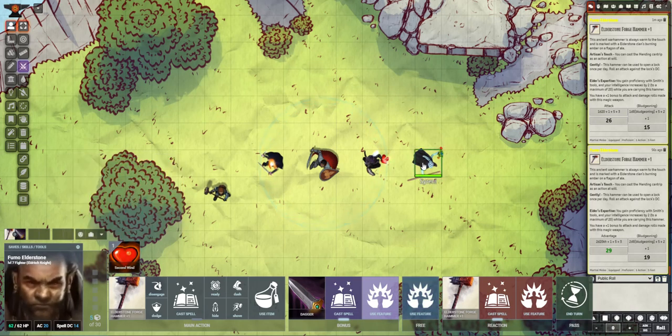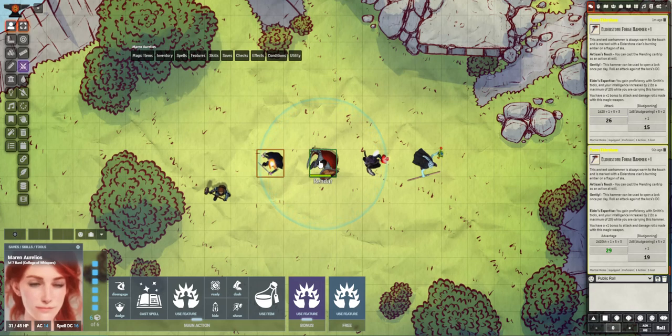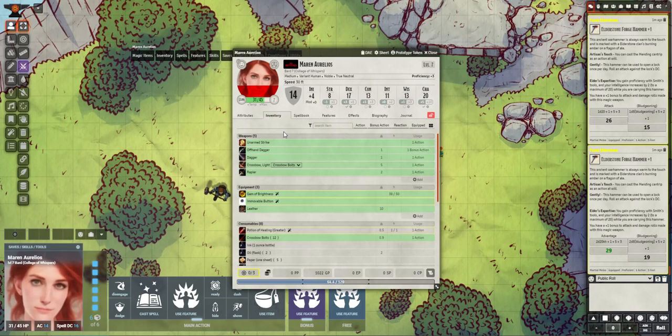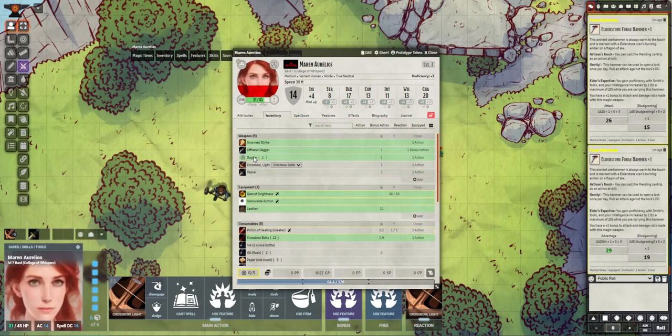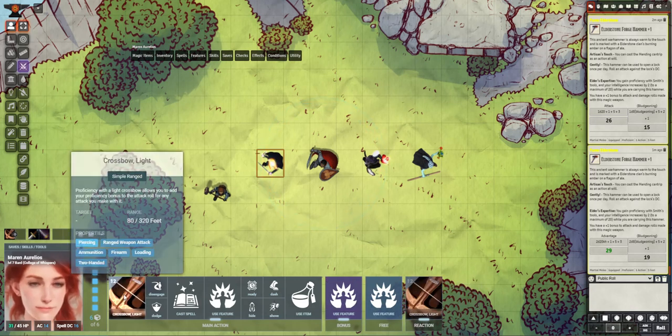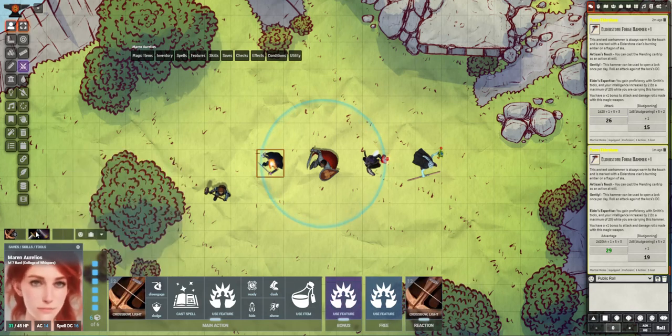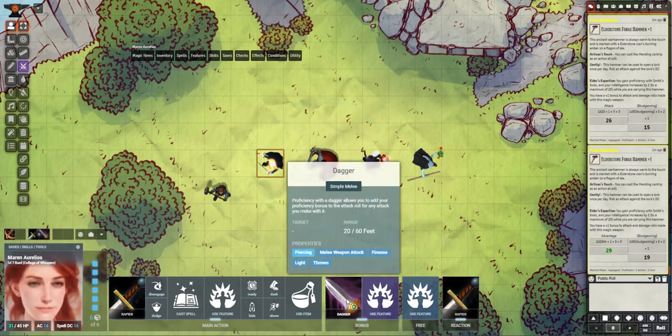Let me go to a spell caster for a second — let's go to Marin. I haven't added Marin's weapons yet. If we bring this up, let's say we throw your crossbow in there, and maybe for a second weapon set we'll set your rapier and your dagger. Now you can switch between weapon sets and you'll see that these change as you go. Crossbow gives you an action but no bonus action to attack. But if you switch to your rapier and dagger, now you have your rapier for your attack and your dagger for your offhand attack. I think this is so cool.